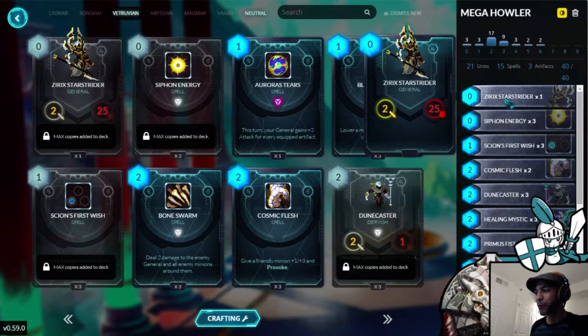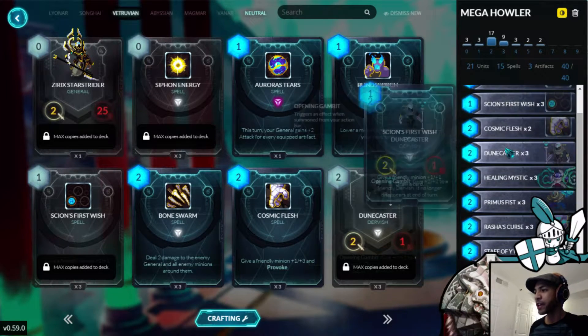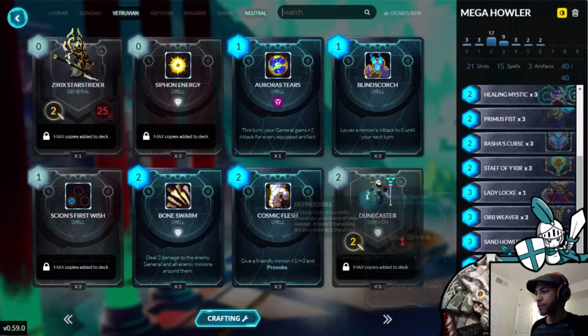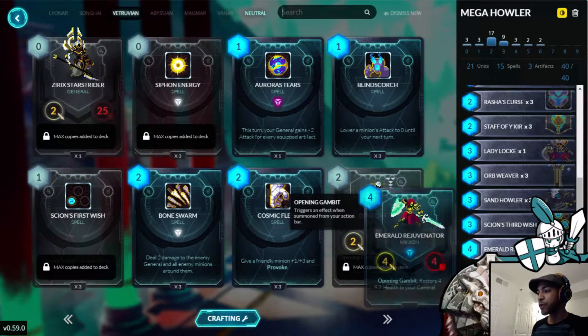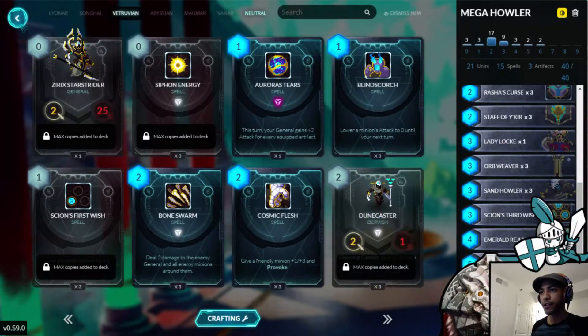I found something that I think works. Let me go over it real quick. We've got 3 Siphon Energy, 3 Scion's First Wish, 2 Cosmic Flesh, 3 Dune Casters, 3 Healing Mystic, 3 Primus Fist, 3 Raj's Curse, 3 Staff of Vakir, 1 Lady Lock, 3 Orb Weaver, 3 Sand Howler, 2 Scion's Third Wish, 3 Emerald Rejuvenator, 2 Stars Fury, and 2 Emera Healer.